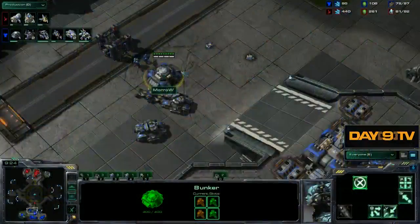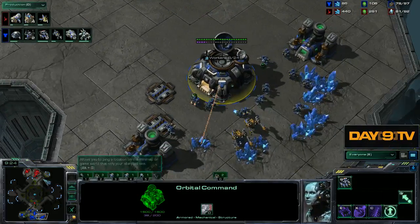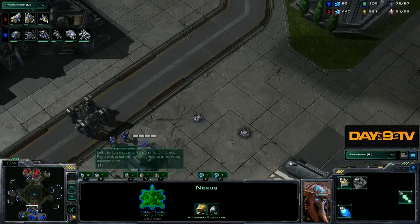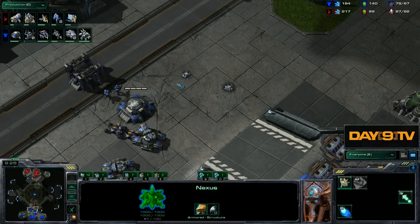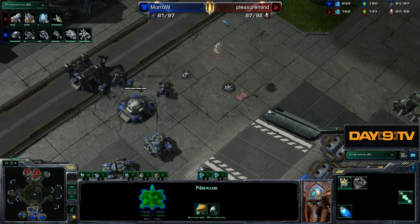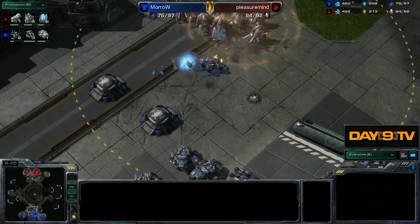That really helps get us a solid moment where we've staved off the early pressure. Suddenly I'm a three-basing Terran versus a two-basing Protoss, and I know this because I have my Hellion there. Now Morrow has the luxury of going, 'okay, let's keep playing this one out,' and he's probably going to be doing this exact same build on other occasions, perhaps without that sort of sacrifice.